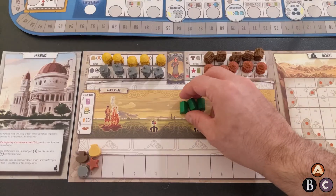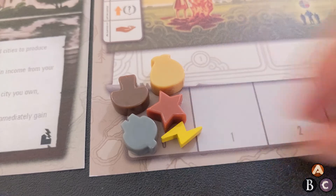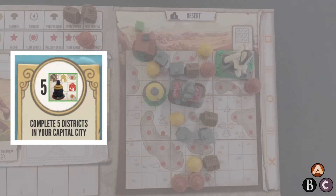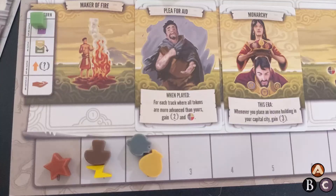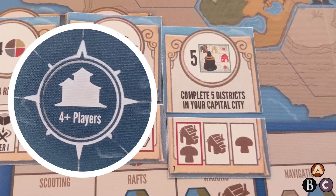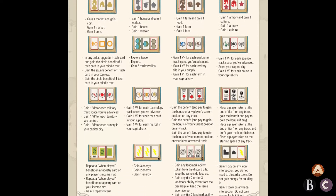Take the six buildings of your color and place them next to you. Put an energy token on the zero space of your income mat. Achievements work pretty much as you expect. The first time you reach an achievement's requirements, select one of the three unoccupied reward spaces and gain that benefit. Only take the red-bordered award in a four-player game. All the benefits and their iconography are described in the manual.